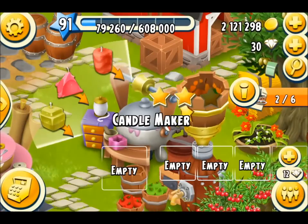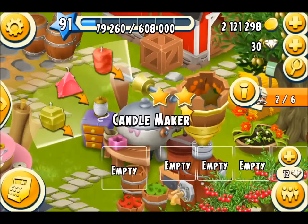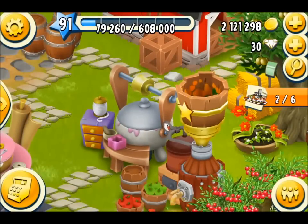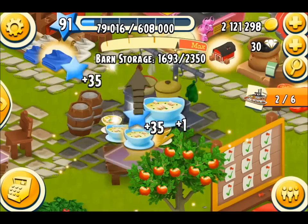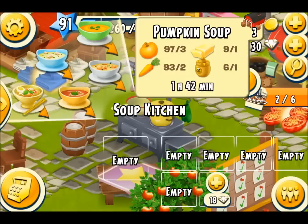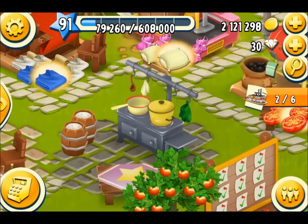Now let's look at the candle maker — it produces three beautiful candles: the strawberry candle, the raspberry candle, and the lemon candle. I love the design of this machine. Next is the soup kitchen, which is where you make pumpkin soup. You need honey, butter, carrots, and pumpkin for that one. Doesn't that sound wonderful?